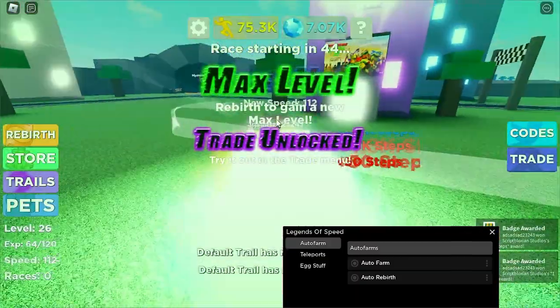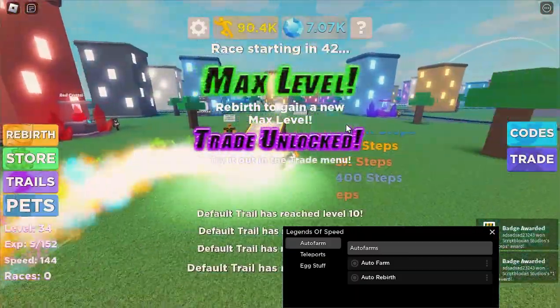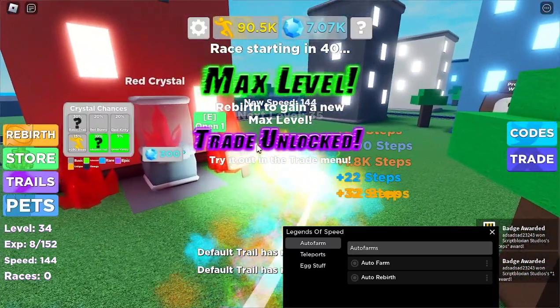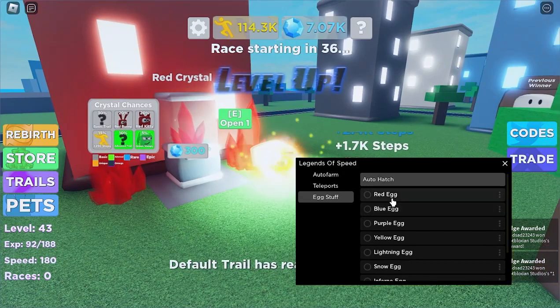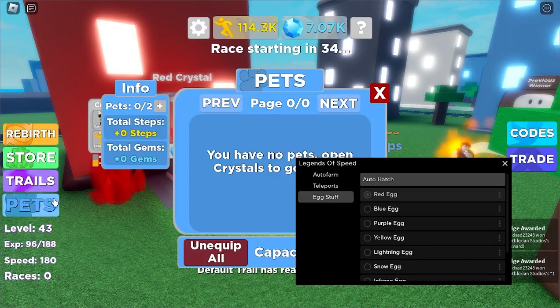As you can see, once we hit level 50, we just auto rebirth. And then right here, the red crystal — we go to egg stuff, as you can see red egg, and we go to pets.